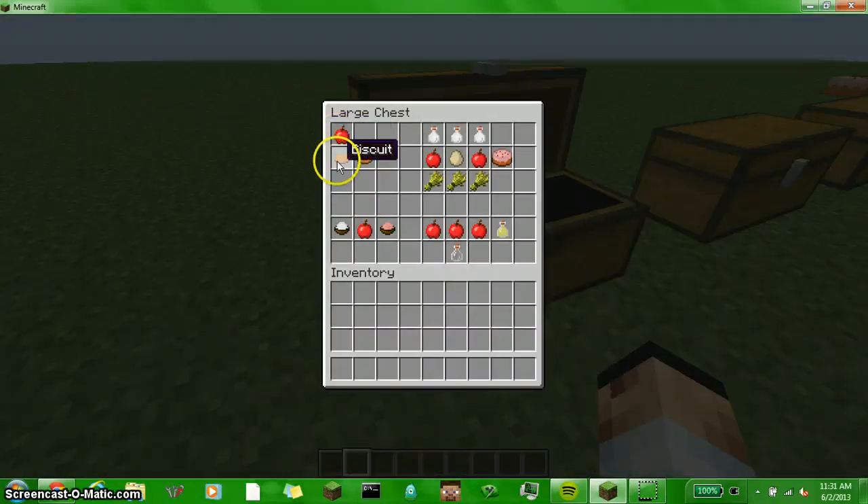If you put an apple in a biscuit, you'll get an apple biscuit. If you put three milk bottles, two apples, one egg, and three wheat, you'll get an apple cake. If you put one vanilla ice cream and an apple, you'll get apple ice cream. If you get three apples and one glass bottle, you'll get apple juice.